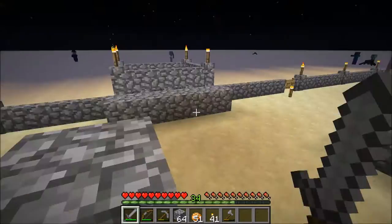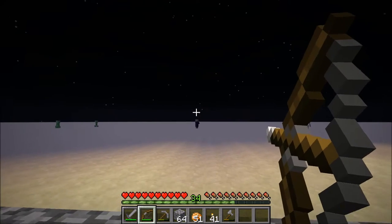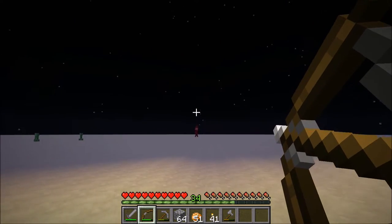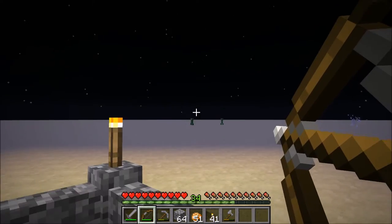For some reason, nothing spawns here. But check that out — we got some witch spawns. Exactly what I need. Let me just kill that witch over there. We really need redstone or glowstone right now. We killed that one right there.